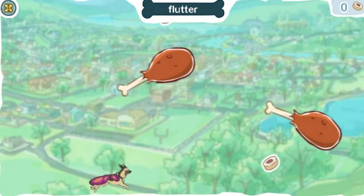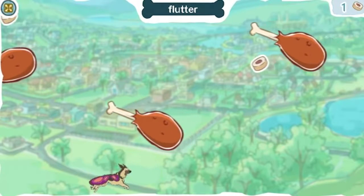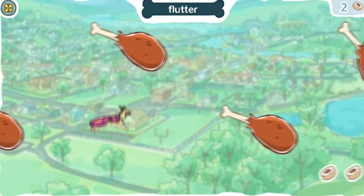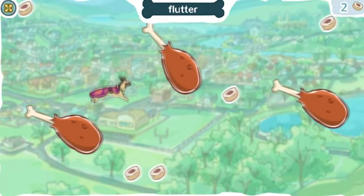Click anywhere to make Rinty flutter. The longer you click, the longer Rinty will flutter. To flutter means to fly quickly, but kind of unsteadily or shakily. Help Rinty collect all the dog treats.